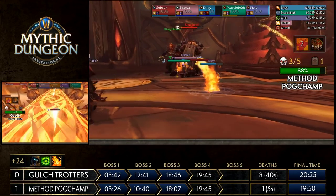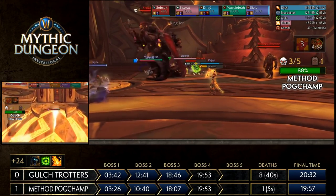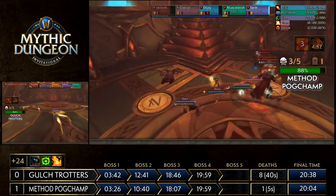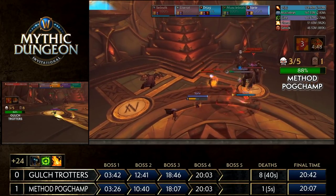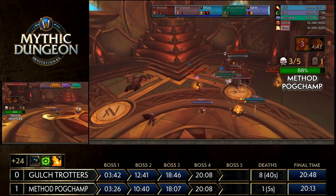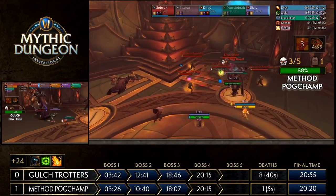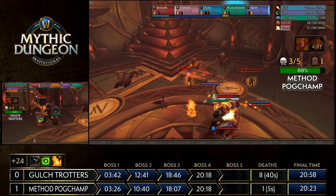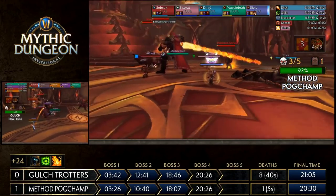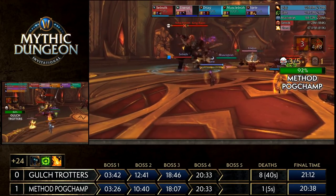Despite their issues, if you just think about the pulls Gall Strotters has done — it was their map pick. Method Pogchamp did a very clean Halls of Valor when they ran it, so when Gall Strotters picked this map, they must have had something up their sleeves. But there hasn't really been any special pull or crazy route to make up the time, and the unclean play with deaths here and there is just costing them so much. Method Pogchamp works to finish off the last two kings, quickly moving them out of the corner as ancestors spawn — those ancestors heal the bosses for 10% if they reach them, but they're also an opportunity to proc Sephus with CC.